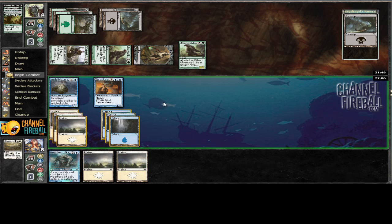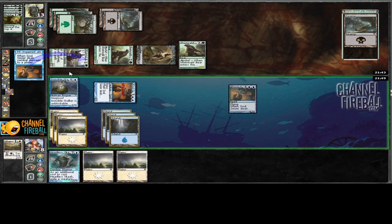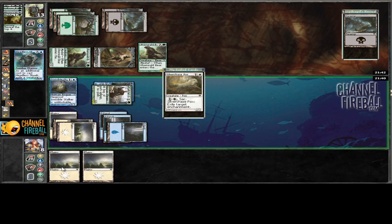I think I have to take his untapped Ulvenwald Bear, or his Gatstaff Shepherd and then chump his zombie - that would actually be fine. Then I'd be able to pass and the Headless Scab blocks his zombie. We'll go with taking his Gatstaff Shepherd, chumping his zombie, and going down to four life. I'm going to have a problem dealing with the Shepherd as-is, so taking it with Soul Caesar is going to be the best line.